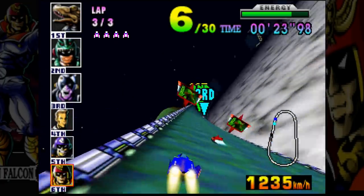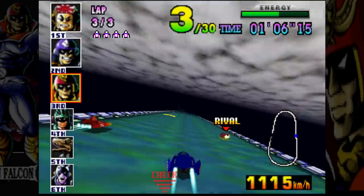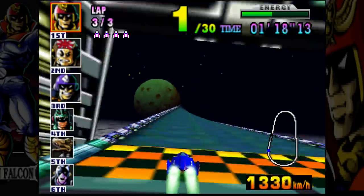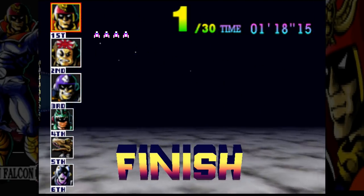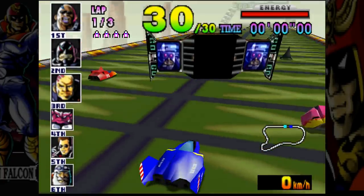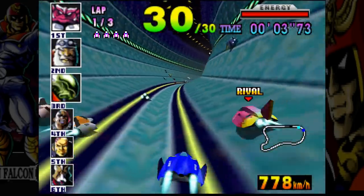That guy marked 'rival' is the closest to me in point value — the one who came in second last race. Every race after the first track displays your closest rival. You can destroy them with the shoulder buttons and a crazy spin attack. Those racers just fell off the track — I didn't know that was possible on the Jack Cup. It's very possible in the later tracks though.